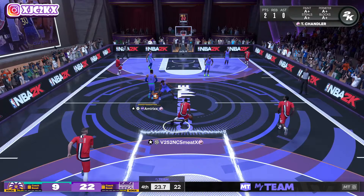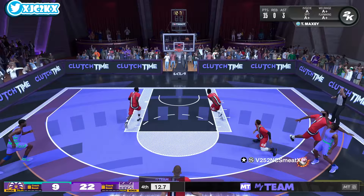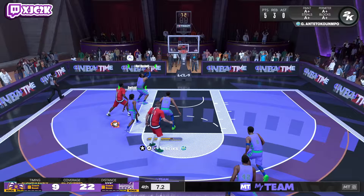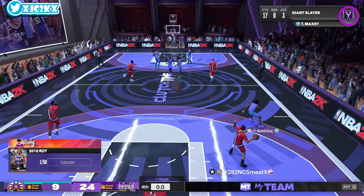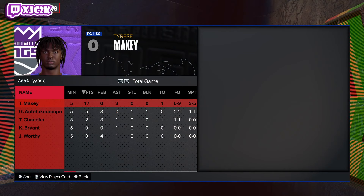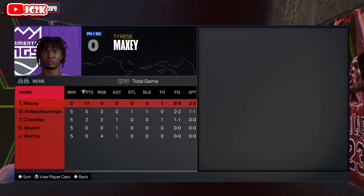15 points, three assists — that's a great, great game for Tyrese Maxey. Very, very impressed. One more three ball to make it 18 would be pretty fire, and I missed it — that's tough. But overall a really great game. This Tyrese Maxey card has exceeded my expectations. I think he's pretty darn good. Not going to say he's the best guard in the game, but he's solid. 24 to 9 win, an impressive performance — 17 of our 24 points, three assists, six of nine from the field, three of five from three. That's efficiency and quality offense. Tyrese Maxey is a darn good card. Hope y'all enjoyed the video — hit that like button, leave a comment, and subscribe. Peace.